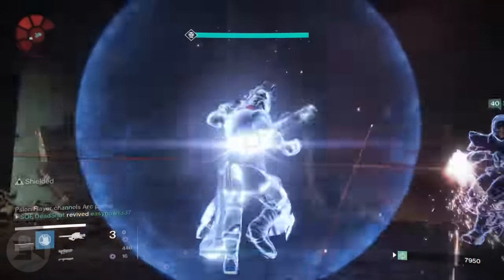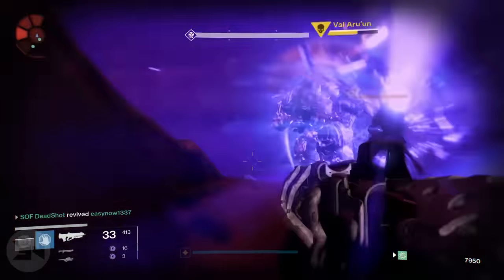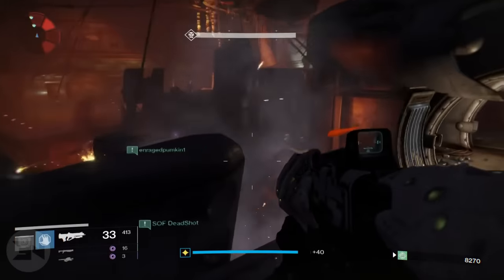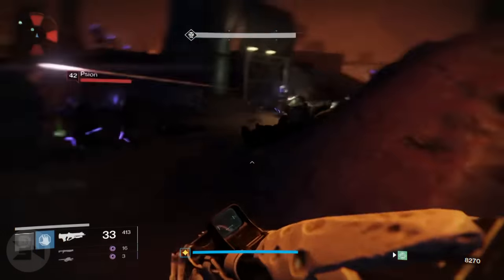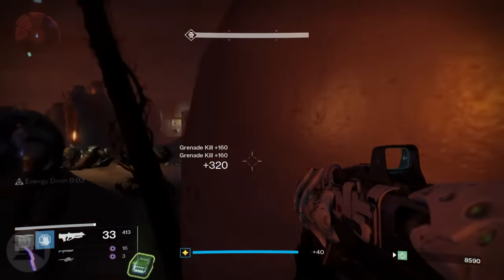The new strategy is the same as the old one, kind of. The boss will be vulnerable at the start, so you want to put as much damage on him as possible while getting those grenade kills for your score. This is where the Scion Flayers come in.